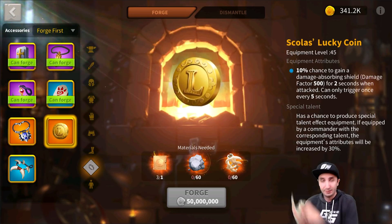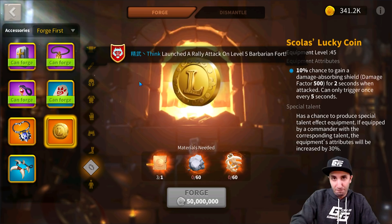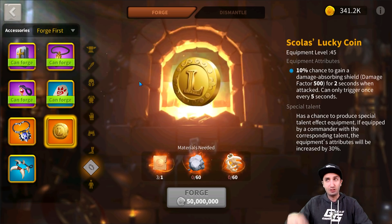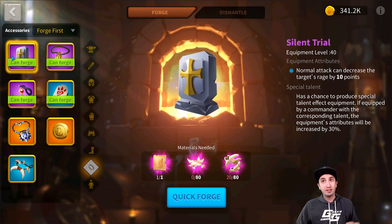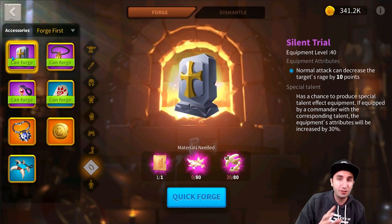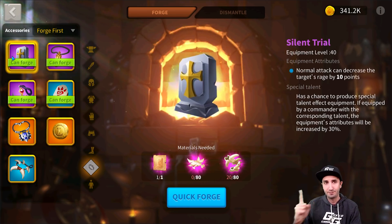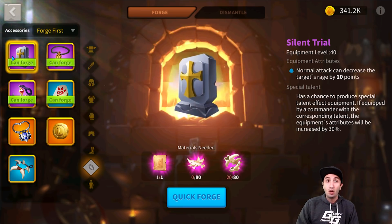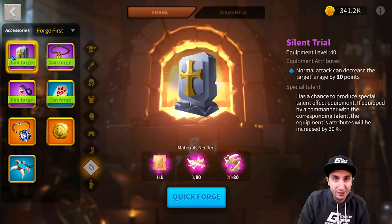The best piece of equipment by far is one with a very deceiving description — the Silent Trial. As you can see I can forge it, but I'm not doing it yet. Normal attack can decrease the target's rage by 10 points, and with a special talent it goes up by 30%, so to 13 points.